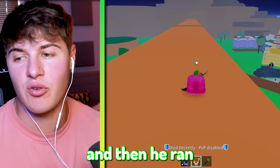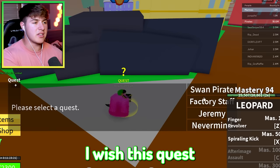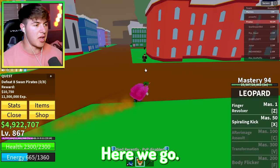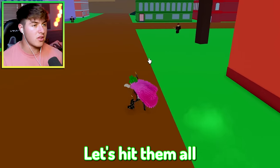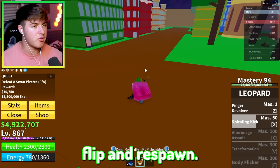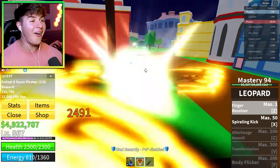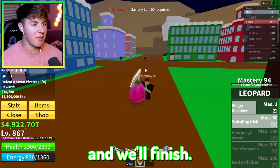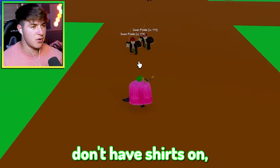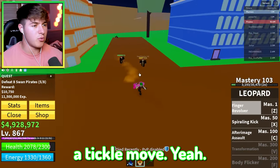I think Germy was in the mansion and then ran because he's scared of me. Looks like we're going back to nub town. I'll hit them with the Revolver — actually let's hit them all with Spiraling Kick to group them up. We have two of them here, hit them with the Revolver — whoa, that's so cool, that's my new favorite move. Then finish them off with a Spiraling Kick. A lot of these pirates don't have shirts on — it's kind of like a tickle move.